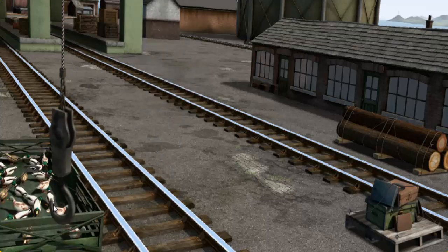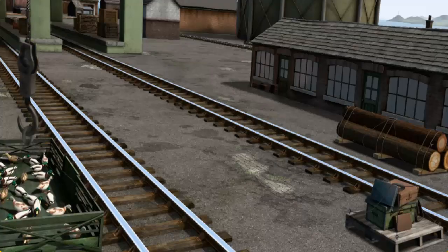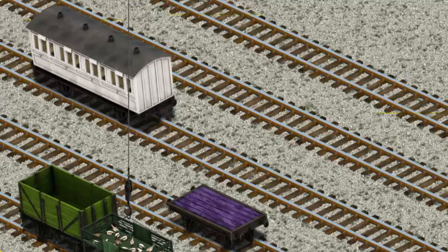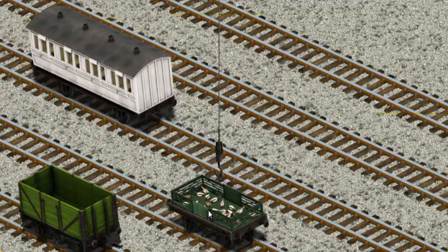Show Cranky where the ducks are. There you go. Let's lift and load. Now the cargo must be loaded. Show Cranky where the purple flatbed is. There you go.